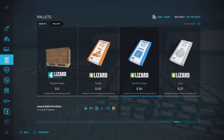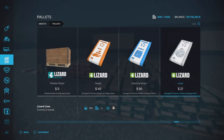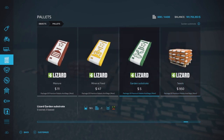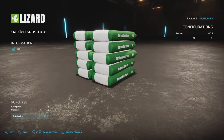We have single bags of seeds, fertilizer, lime, wheat, pig food, oat, road salt, manure, mineral feed — and here it is: the garden substrate. Very cheap, five dollars for 50 liters, and you can buy up to ten at a time.